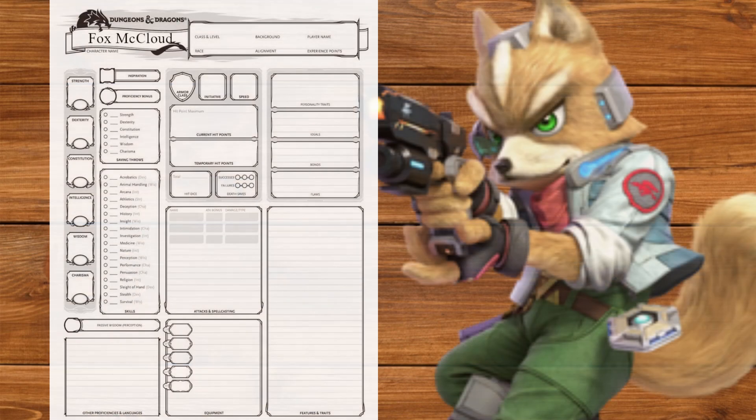Hello everybody and welcome to another Nephilim Builds! Today we're gonna do a barrel roll as Fox McCloud from Star Fox. As always, keep in mind that these videos are about capturing the spirit of the character rather than capturing their abilities perfectly. With that said, let's start with Ability Scores.